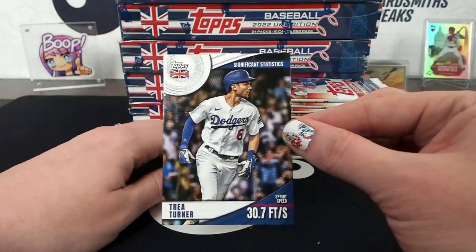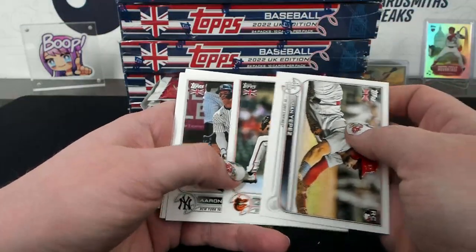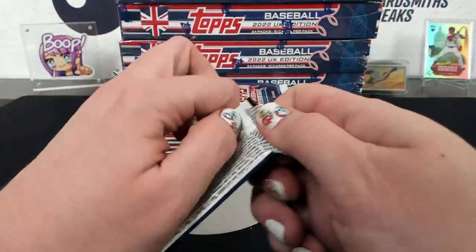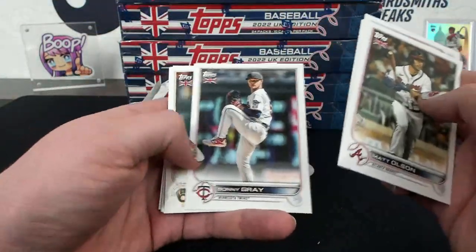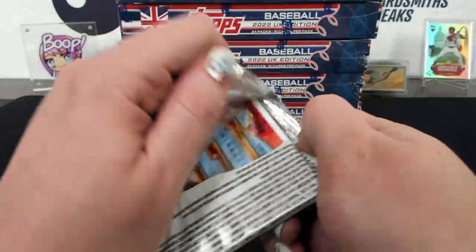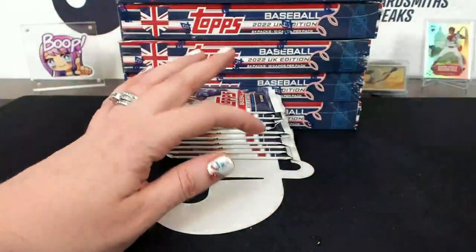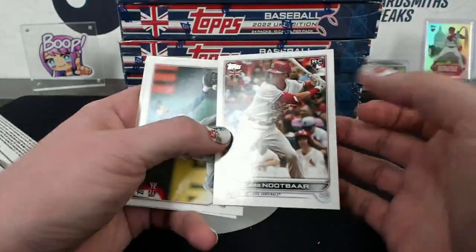Trey Turner Significant Statistics. There's a Yepez rookie. Wander - Hi Wander - Merlin, Wander rookie. Blue Bob O'Neal rookie. Otani Merlin. Yepez Dispenser.